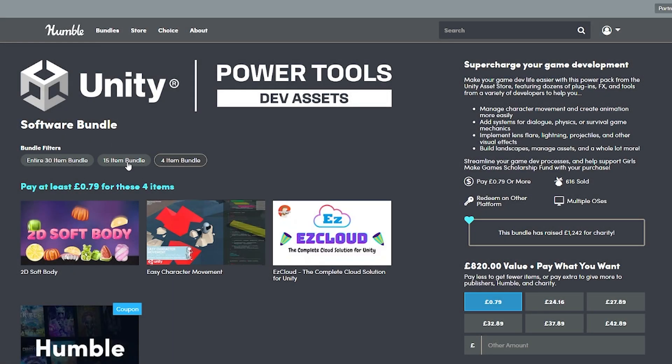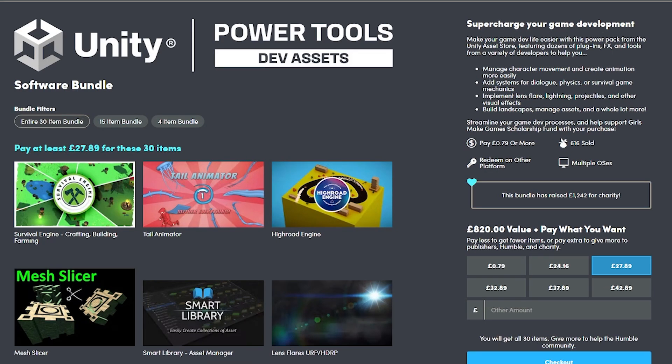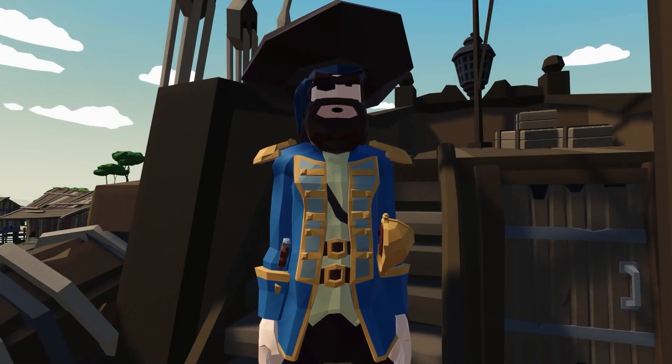When you navigate to the Humble page, you've got three bundles: the 4-item bundle, the 15, and the 30-item bundle. It's around £28 for all 30, or around $34–$35, which makes it around $1.20 or below for all of these assets. So I'll take you through these and see if you're interested in any of the selections.